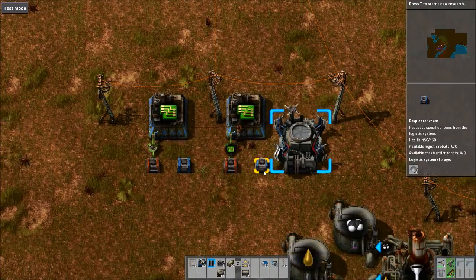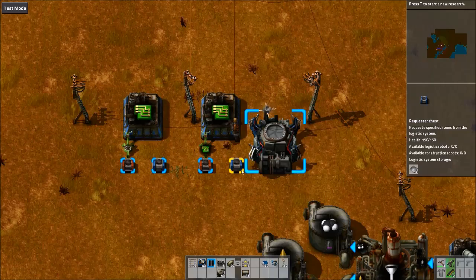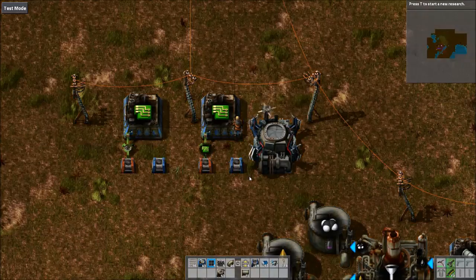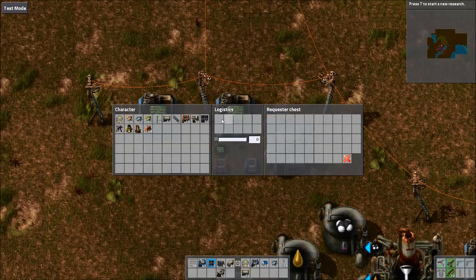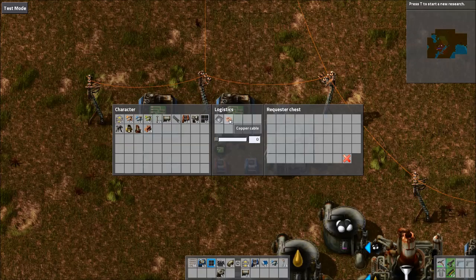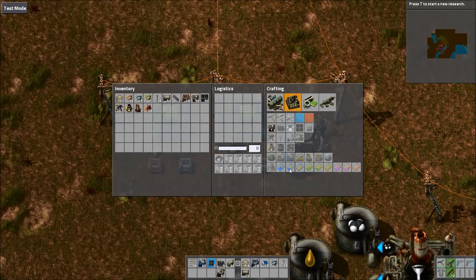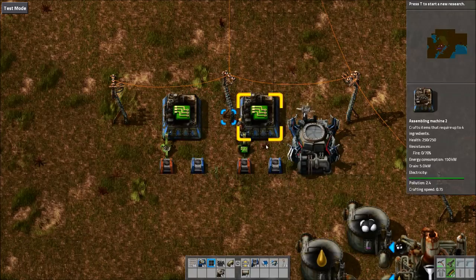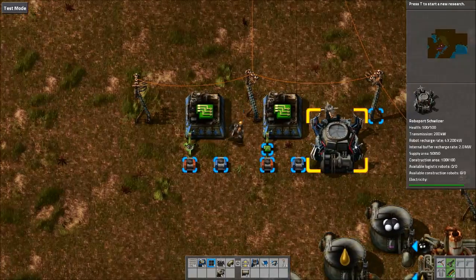In version 0.12 of Factorio they added the ability to copy-paste ingredient requirements from a recipe in an assembling machine directly to a requester chest. If you copy the assembling machine and paste it to the chest, it will automatically fill in the ingredients — for example, six copper cable and two iron plate as requests — which is two times what the recipe needs. This is super useful for recipes with four or five ingredients.